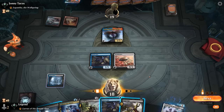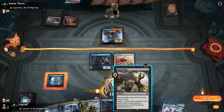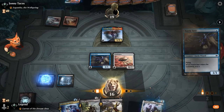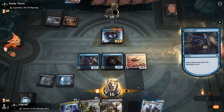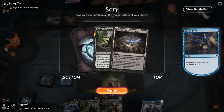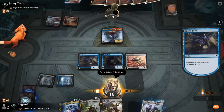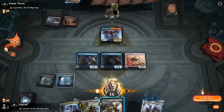Is the 1 damage really worth firing off Fatal Push for? I guess not. So we'll see what's on top first. Hive and another Bowmasters — not the best matchup for Bowmasters. Even though the opponent does have a couple of cantrips it can punish, 1 damage is often not enough to kill anything significant. So I think we just pass the turn.